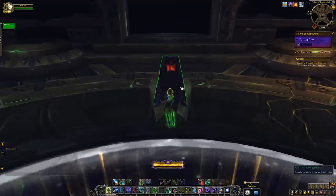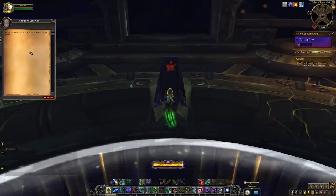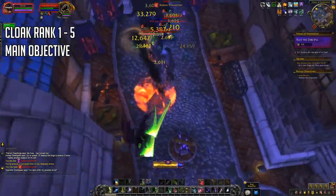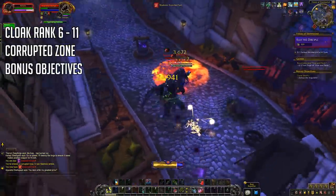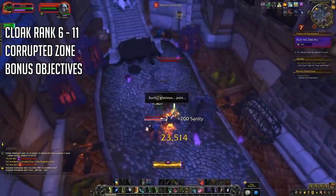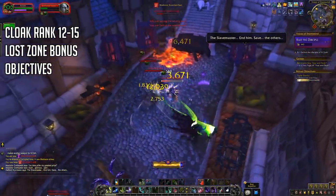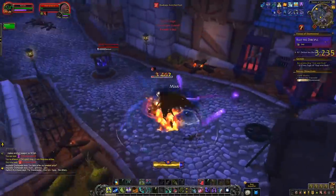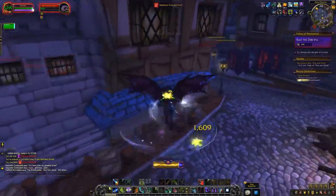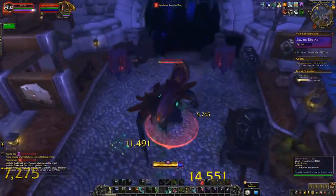To recap: all cloak upgrades from rank 1 to rank 15 come from specific objectives in horrific visions — you need to complete the right objective. From ranks 1 to 5 the main objective is what you're looking for. For ranks 6 to 11 you have to complete bonus objectives in the corrupted areas, and you can get one extra page from the lost areas. For ranks 12 to 15 focus on the lost areas and ignore everything else. Missing the right objective can put you further behind, affecting corrupted mementos farming, titan archive unlocks, and progressing into deeper areas of visions.